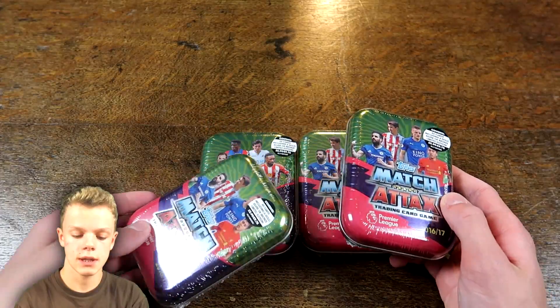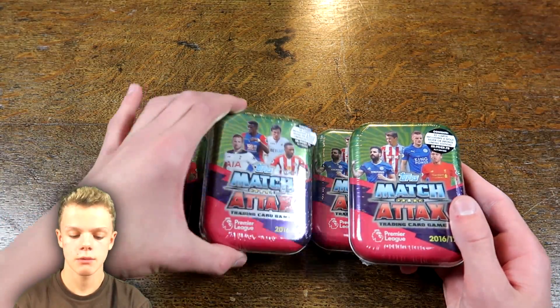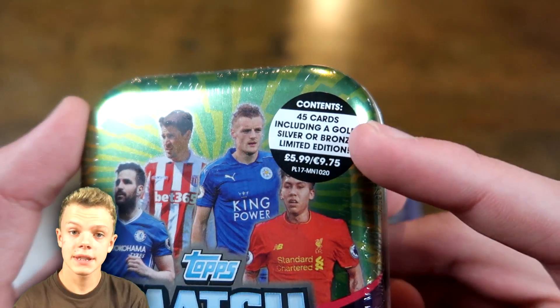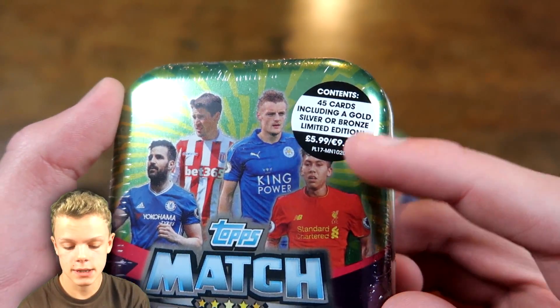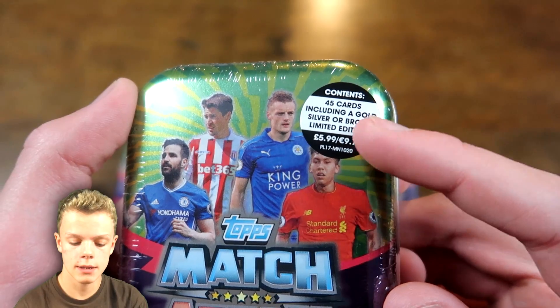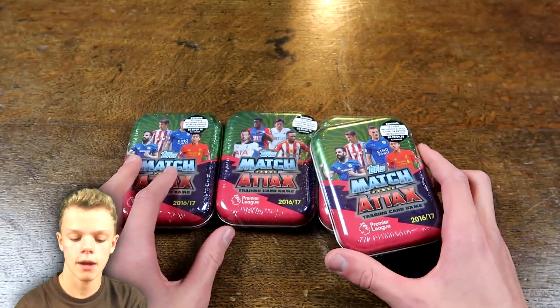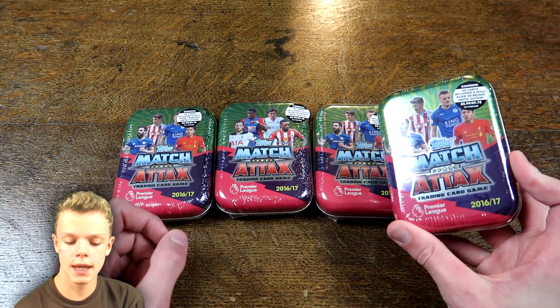There's the tin design with a few different player variations. We've just got the Fabregas design and the Cane design for today. These tins retail at £5.99 for 45 cards including the bronze, silver or gold limited edition, and it's also €9.75 for those of you outside the United Kingdom.